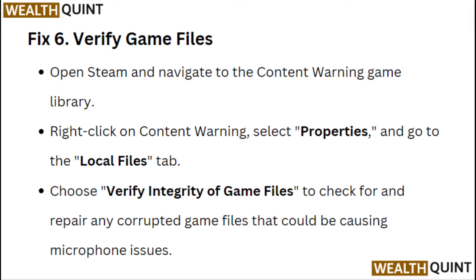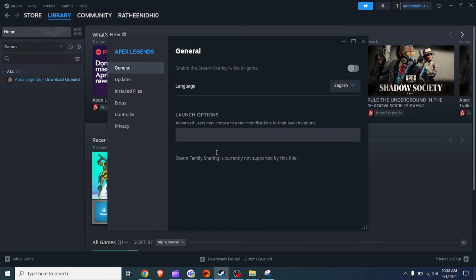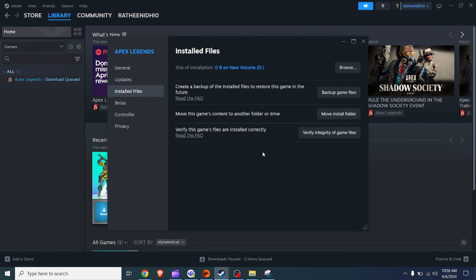Fix 6: Verify game files. Open Steam and navigate to the Content Warning game library. Right-click on Content Warning, select Properties, and go to the Local Files tab. Choose Verify Integrity of Game Files to check for and repair any corrupted game files that could be causing the microphone issues.